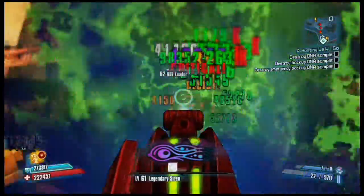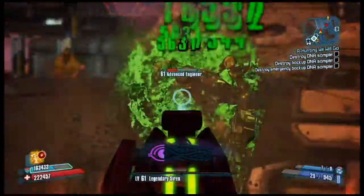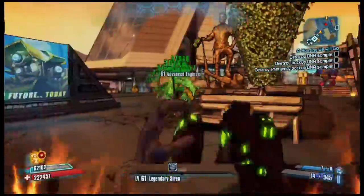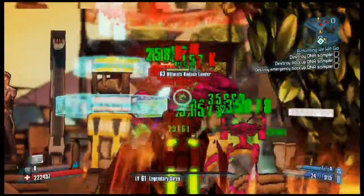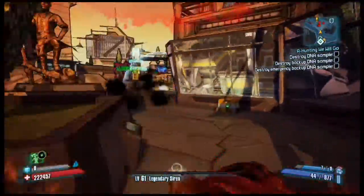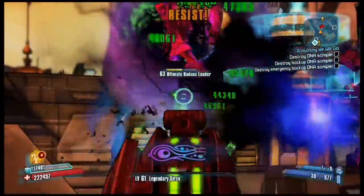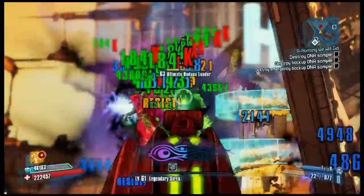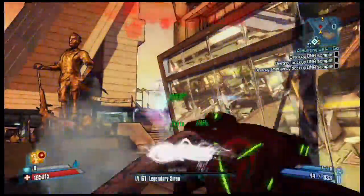Similar to the Good Touch, the Bad Touch features a unique skin with a picture of Moxie on the magazine, which is pretty awesome. The Bad Touch is an extremely powerful variant of the Maliwan Venom SMG, with high damage and elemental damage. It is a particularly good weapon for Siren builds, since their class mod bonuses to SMGs and elemental damage make the already powerful weapon even better.